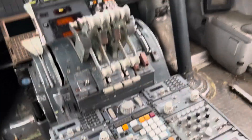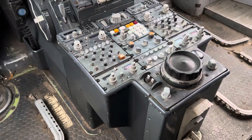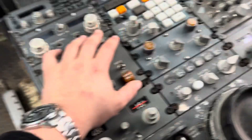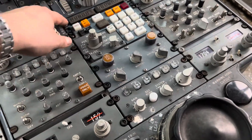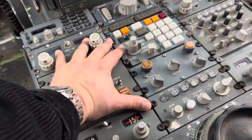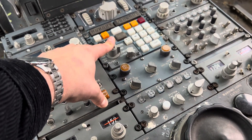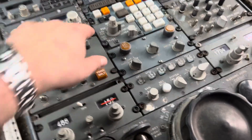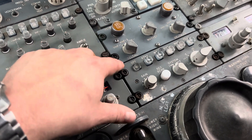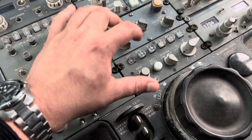So a couple of major things have happened. First of all, sitting in the jumpsuit here, you can see I've reconfigured the center pedestal. The FMC was here taking over three panels, and I've taken the FMC out and put the pedestal inertial navigation system panel back in place. We've got these two panels here as well — not too sure what these are as I don't recognize them from the Felis 747.